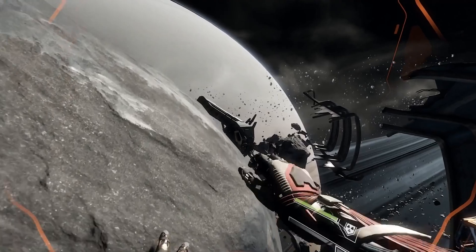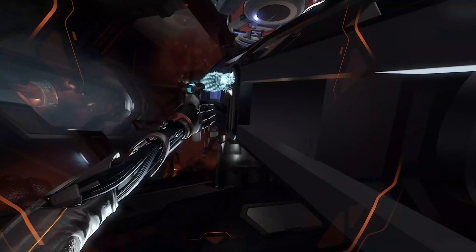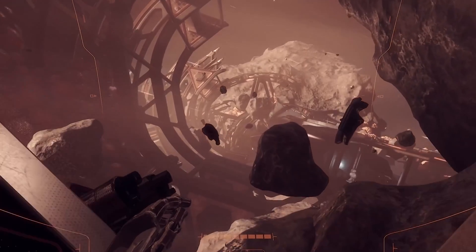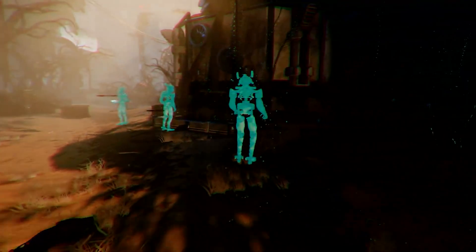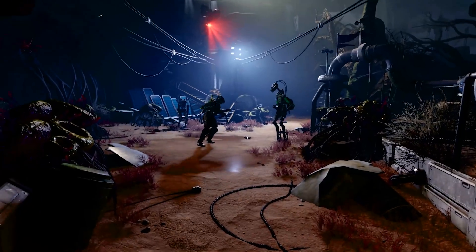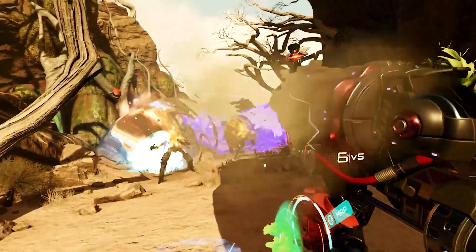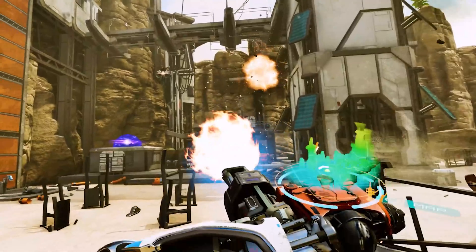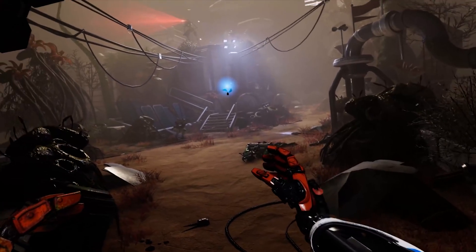Air Link came out for Quest 2 in April, but we hadn't heard anything about Air Link for Quest 1 — until now. Quest 1 users rejoice, because Air Link is now available with version 30 for the original Quest. That means the original Quest can now use the awesome power of Air Link without needing a cable to tether to a PC. I jumped back into my original Quest 1 to test it. The blacks are much better on the original Quest with its OLED display, but I love the resolution on the Quest 2.